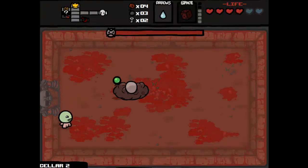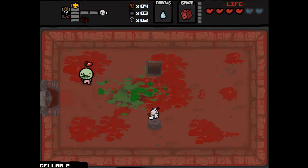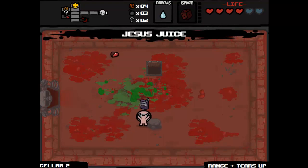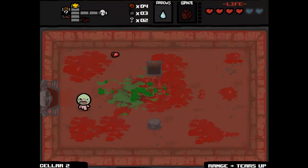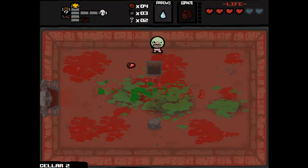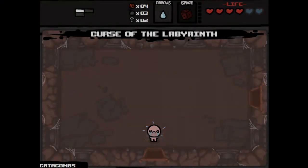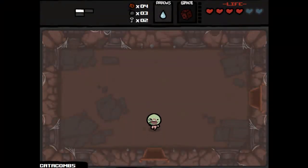It's a Pin. We re-rolled that and got Jesus Juice — range up and tears up, which is very cool. Let's go down. We got Catacombs — another alternate floor — with new music.